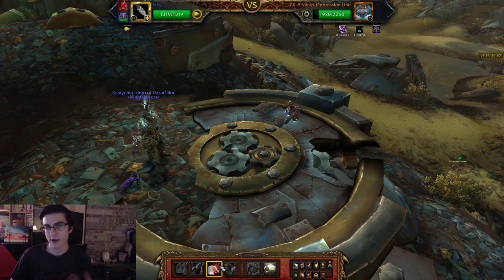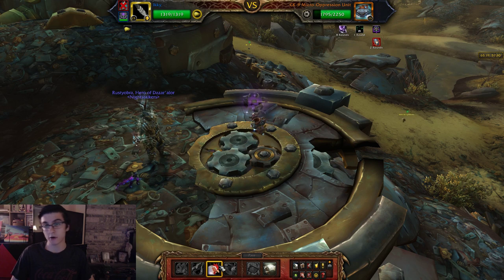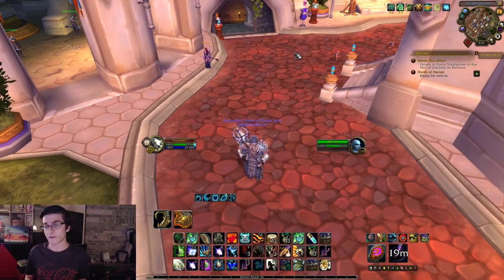Hey guys, Rusty here, and today I'm going to be bringing you a guide on how to complete every single legendary pet battle on Mechagon for a total of 75 rep per pet, which brings you up to 600 rep total. My math could be wrong on that, but basically it's a good amount of rep to unlock flying.